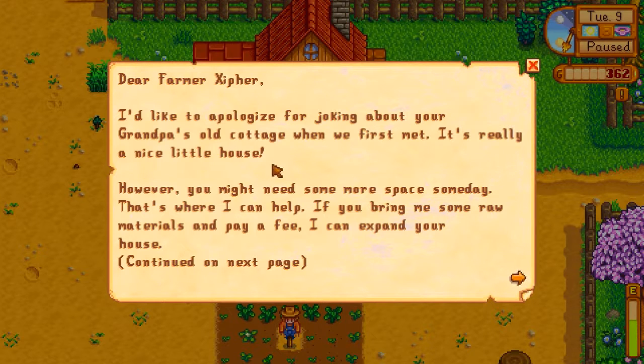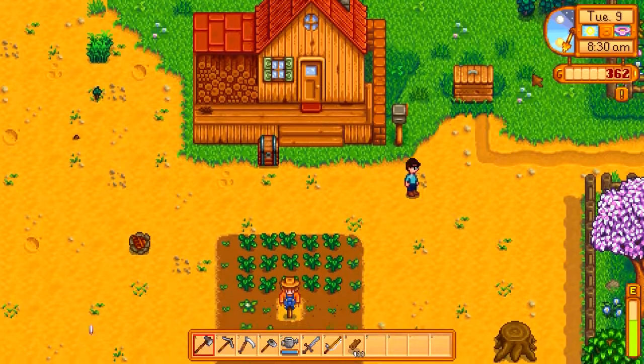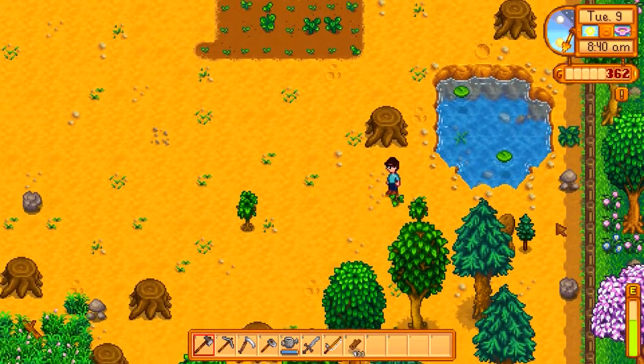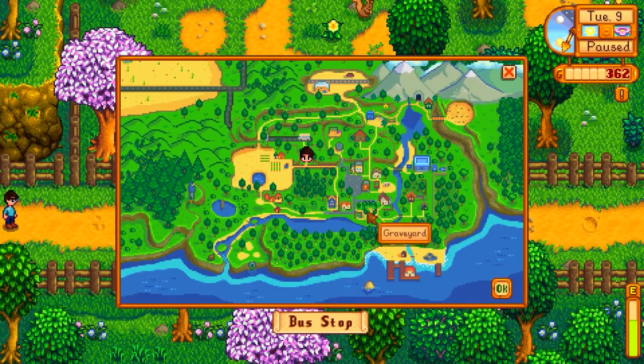Robin's apologizing for joking about my grandpa's old cottage when we first met. It's a nice little house, but I might need some raw materials. I checked Robin's shop and it's kind of expensive for now. I wonder if Robin is married. From how I've seen it, I'd like to marry Robin in this game if that's possible, but I think she's already married. Anyway, let's head down to the beach.